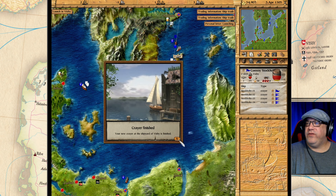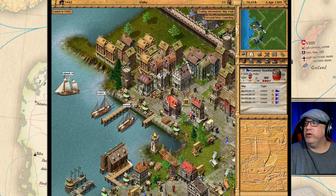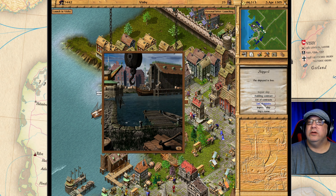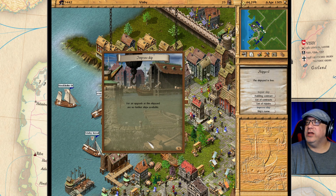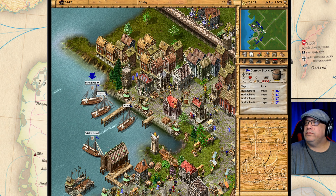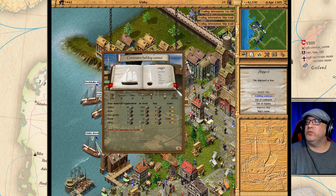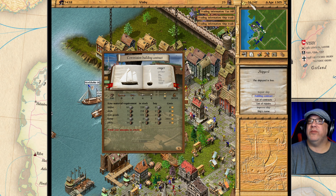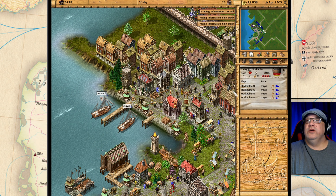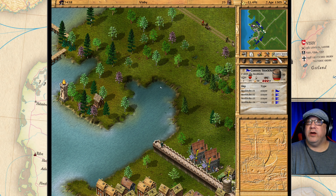We have another crier finished — we are just going to name it Crier 2, and we are going to upgrade this ship to level three. Let's build another one. We do not have enough money — we just got our tax bill, it was at minus 41,000. We are spending a lot, I gotta stop that. I'm gonna let this run for a while, get out of debt, and then I'll build that ship.